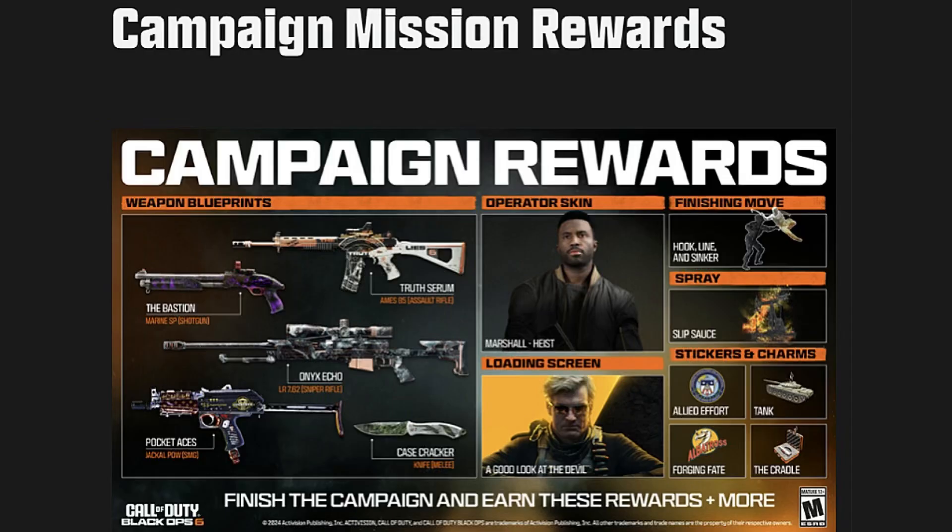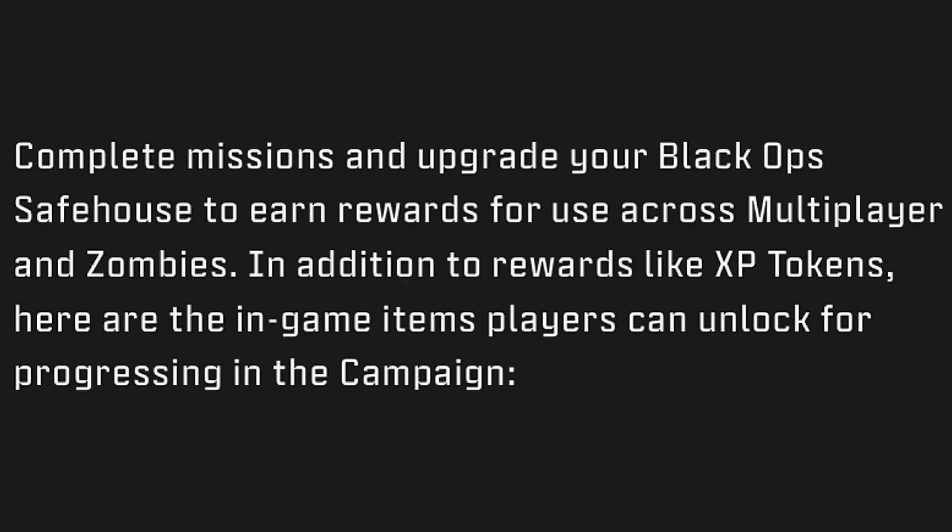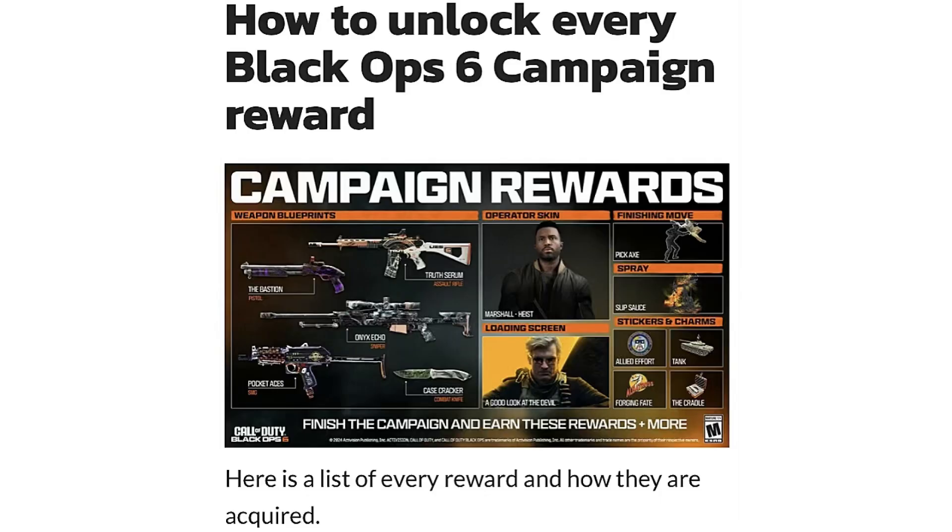For the campaign mission rewards, complete missions and upgrade your Black Ops safe house to earn rewards for use across multiplayer and zombies, in addition to rewards like XP tokens. Here's how to unlock every Black Ops 6 campaign reward — here's a list of every reward and how they are acquired.